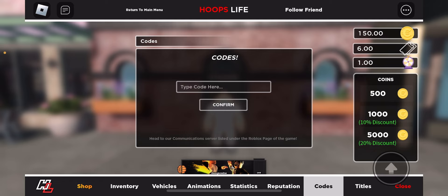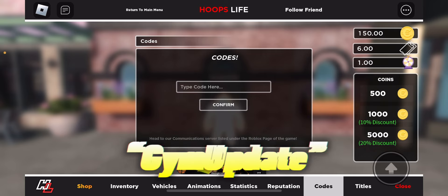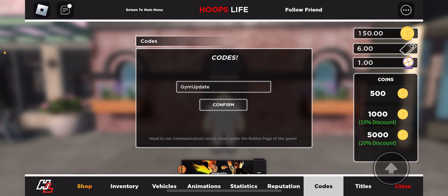For this next code, type in 'gym update' — it is going to give you 100 coins. Once you type that in, click confirm. So now I'm going to have 250 coins total. As you guys can see, we've got 250 coins without even having to play a single game.